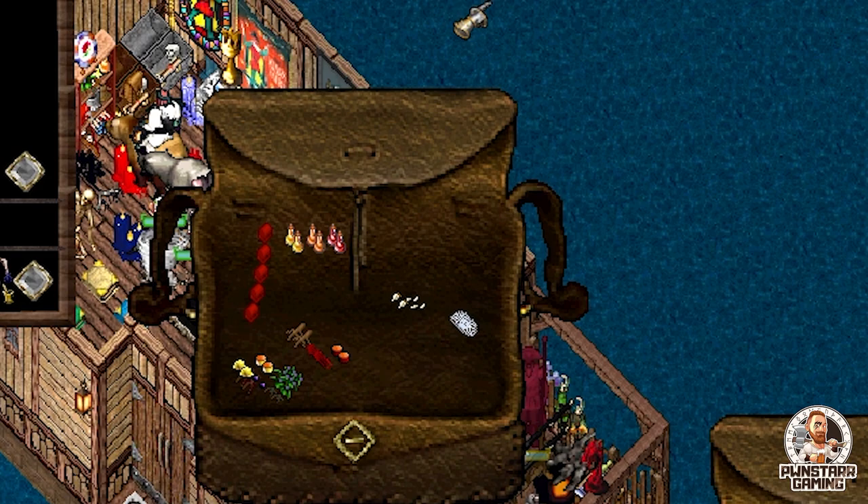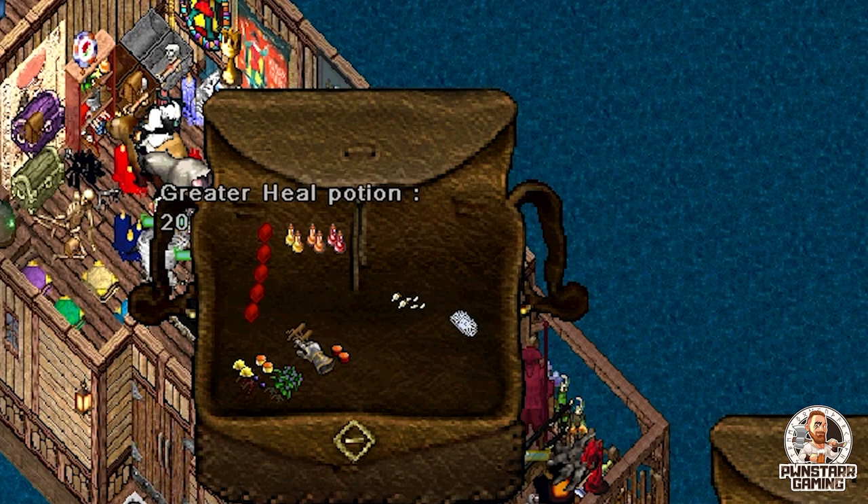Number three — you would think this is self-explanatory, but potions are arguably the most powerful things you could ever have on your person for defense, especially when PKing. You're going to have your healing potions, which is self-explanatory — they heal yourself. You're going to have your cure potions, which cure you from poison.